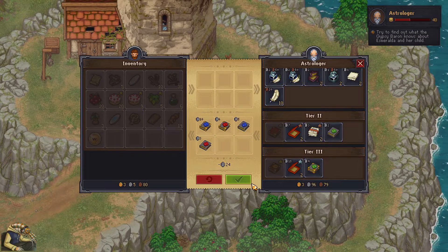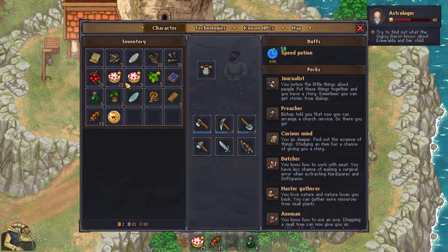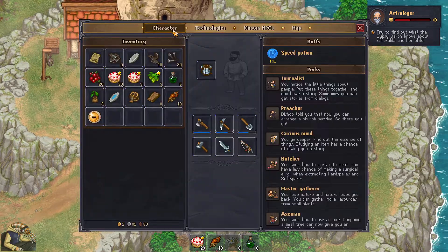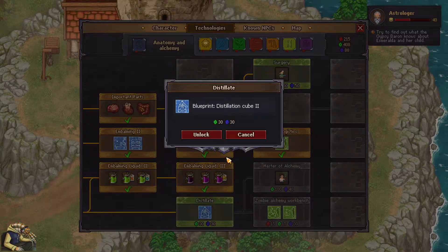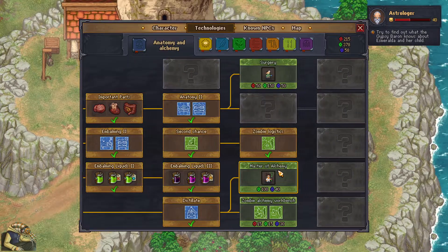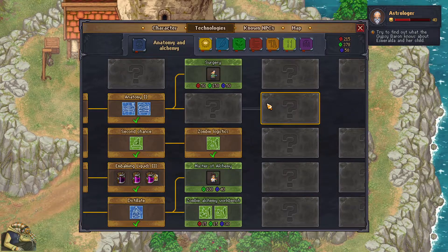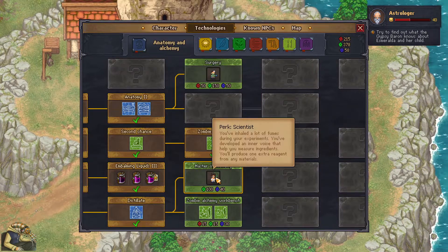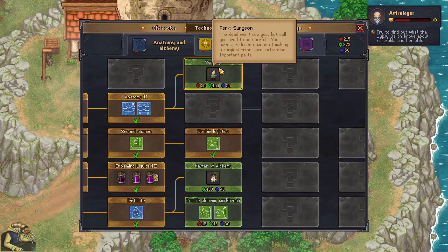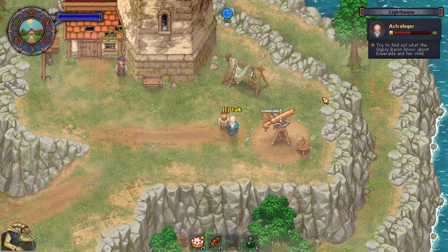We get lockpicks for 30 bucks - some good points spent there. We don't need the green ones. We can have surgery now - mats of alchemy, even the zombie workbench which would be great. More ingredients from materials - that's pretty good. The surgical error reduction is more important to me.